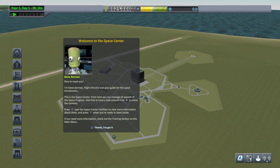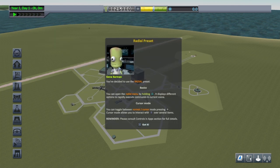Here we go — here's Gene ready to greet us. I've noticed a thing with Kerbal Space Programme: it doesn't do a good job of explaining what all the different buttons do, and it took me quite a while to figure a lot of these things out, even just where to go from this screen. Once you press X, that's about as much guidance as you're given. We're going to press X and it's going to tell us about the radial preset, which I recommend — that's the one I use, but to each their own.